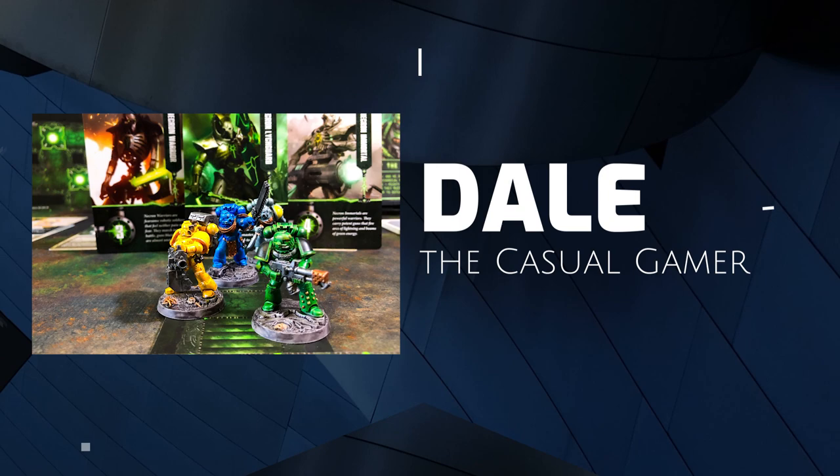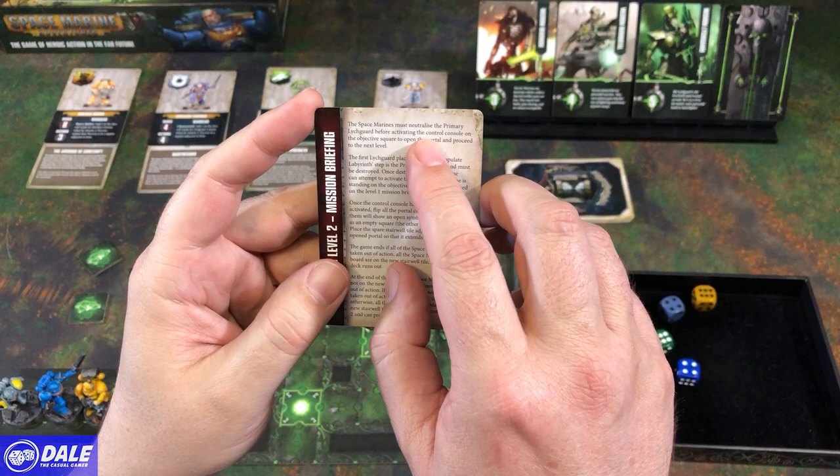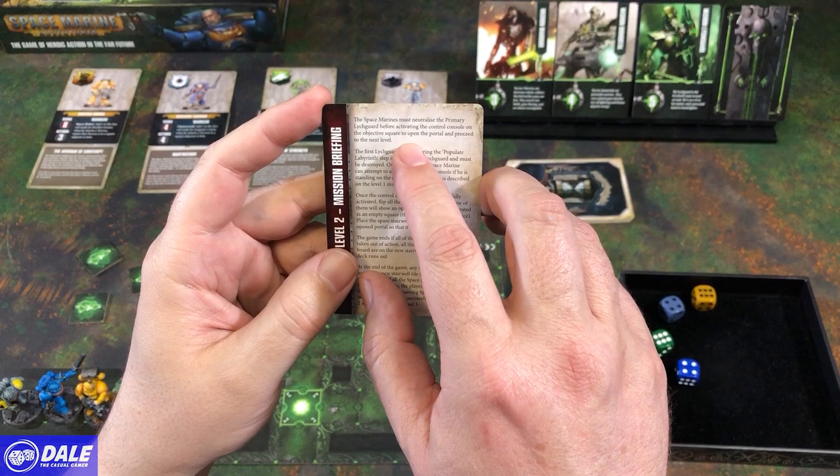Welcome. In this playthrough of Space Marine Adventures: Labyrinth of the Necrons, we continue on in our campaign to Level 2. Our Level 2 mission briefing: Space Marines must neutralize the primary Lich Guard before activating the control console on the objective square to open the portal and proceed to the next level.